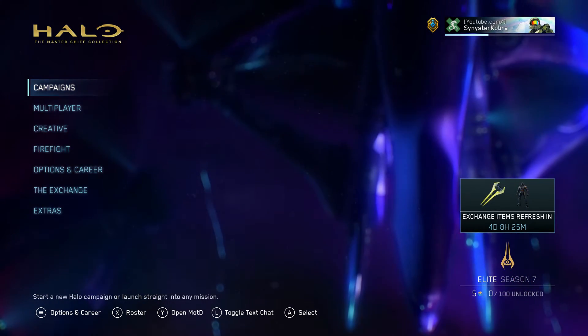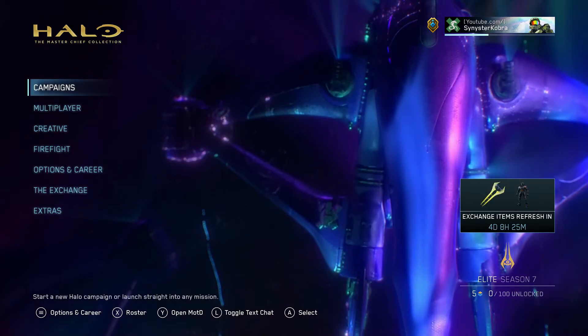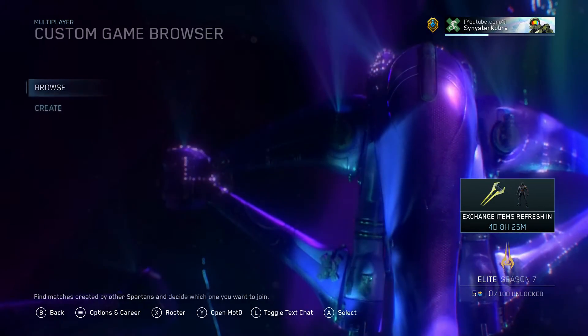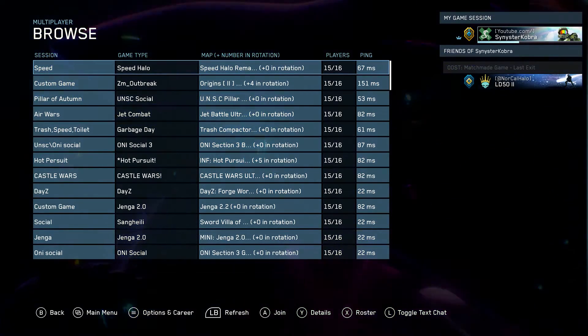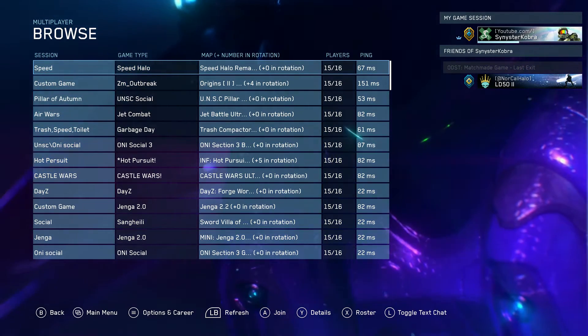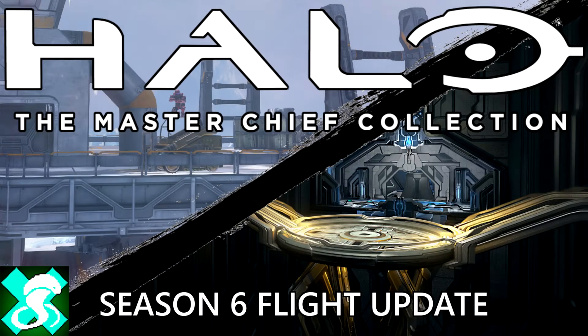So of course we got the new customization content, we'll be going over that later in this video. We also have the introduction of the custom game browser. If you do not have access to this just yet, feel free to go watch my previous video on this as it basically functions the same way. Next we finally have Waterfall and Edge, the brand new Halo 3 maps ported over from Halo Online.